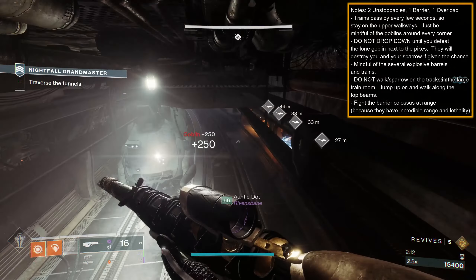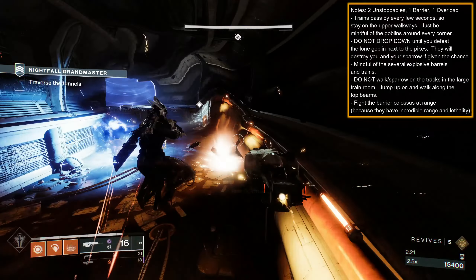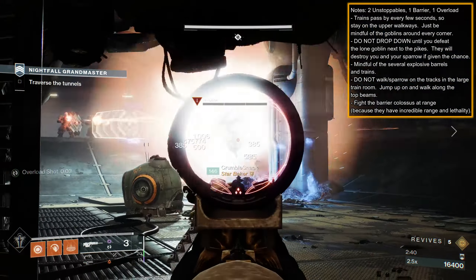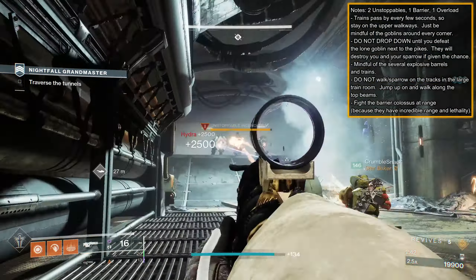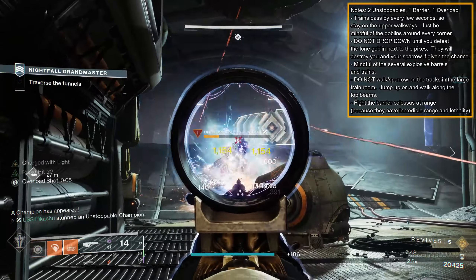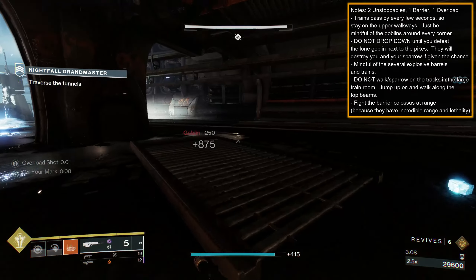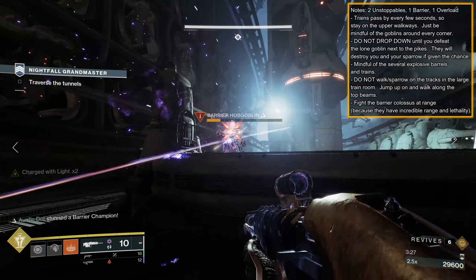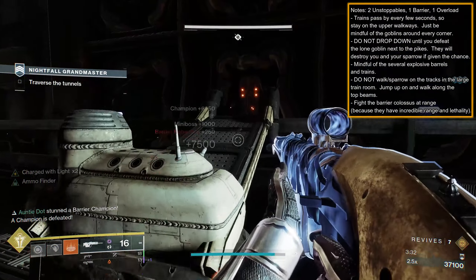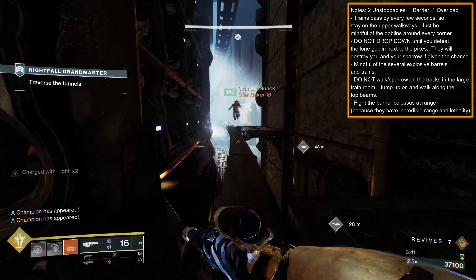For the first train section, play it safe and keep to the side walkways as you make your way towards the exit. You'll have goblins around every corner and trains passing by every so often. When you reach the exit, before you drop down, destroy that lone goblin — you'd be surprised how fast he'll destroy you and the sparrow you attempt to summon. Watch the trains go by as your sparrow crosses, then when you drop down again, mind that lone goblin and the numerous explosive barrels. For safety, don't go on the train tracks — go above them. You can jump on the raised guide wire and safely walk to the other side.